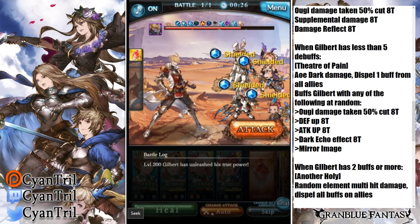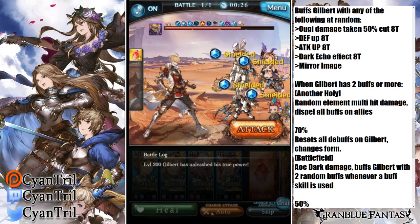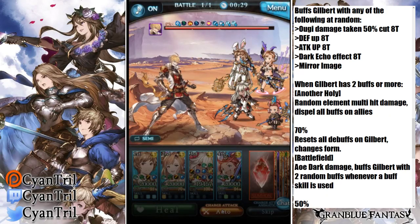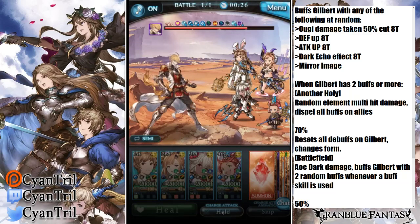I highly recommend refreshing at the beginning of the fight so you have Song's Skill 2 ready for the 70% threshold. I survived here because I had Zeus up and decent stats, but I strongly recommend having high stats, Zoe's buff, or Song's Skill 2 active when pushing 70%. Also, never let Gilbert have two or more buffs — he will activate a massive nuke that does insane damage. Always keep him at one buff maximum, ideally zero.